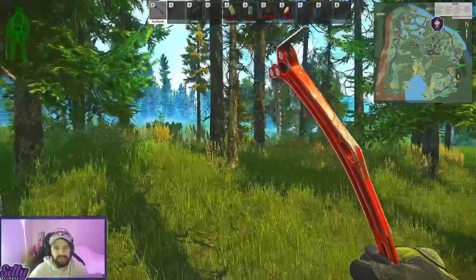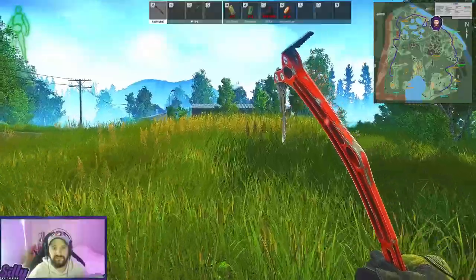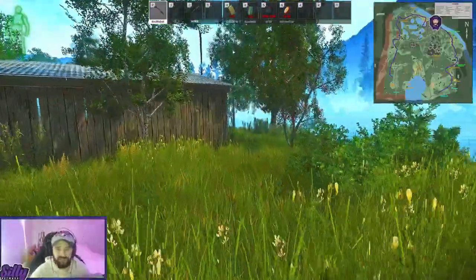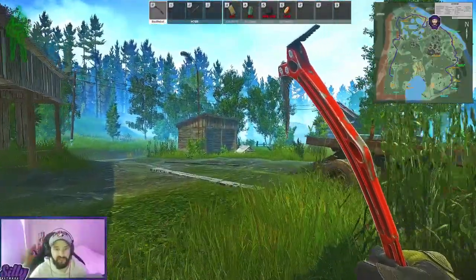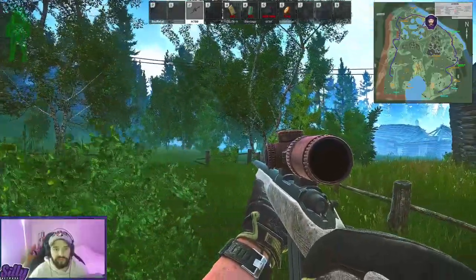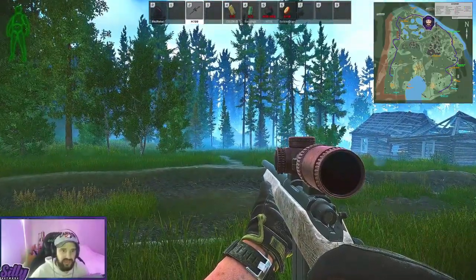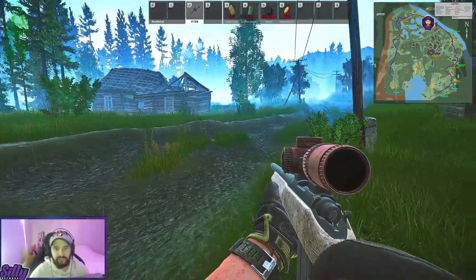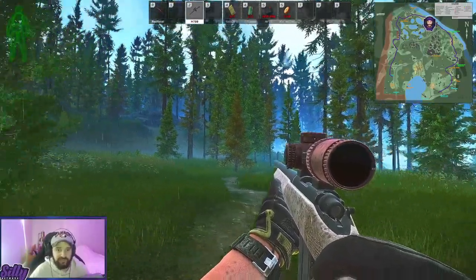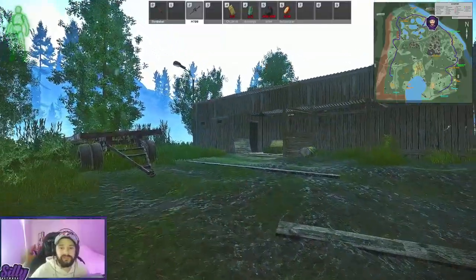Now we're finally getting into the village itself. The first place I want to check is the buildings on the right just behind this wall. If you're doing this at night, I would highly recommend night vision, especially in this area of the map. On this hill is where you'll find your cultists — they like to sit up here behind this building. They won't shoot at you until you aggro them or get close enough. Stay back on the right side of the road; the left side is when they start paying attention to you.